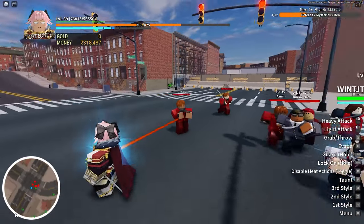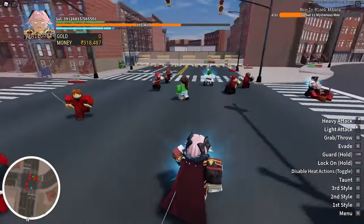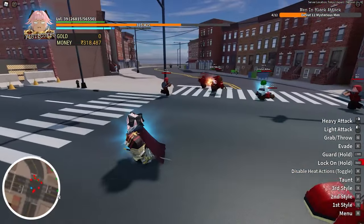The blue aura is a fighting style called Fisticuffs, and its abilities are like a fine line between speed and attack. To get into Fisticuffs, all you gotta do is just press 1.